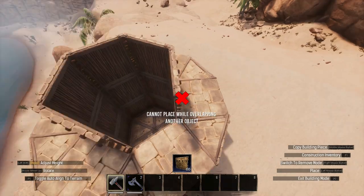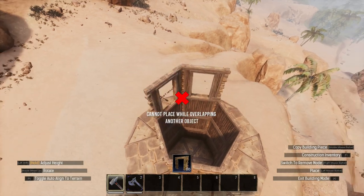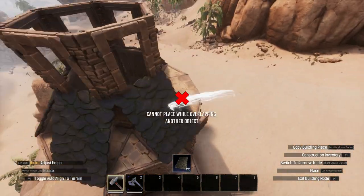Next we'll move on to the roof. I built another set of two tile high walls with door frames on the second tile. I then used insulated wooden regular and wedge roof pieces to create a really simple roof design to cover the tower in a very simple fashion.